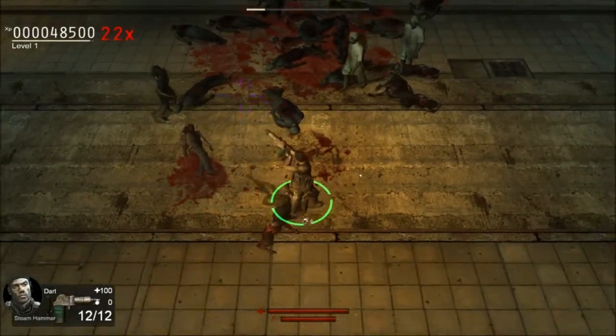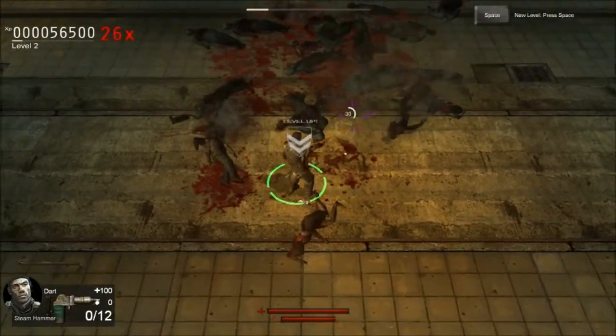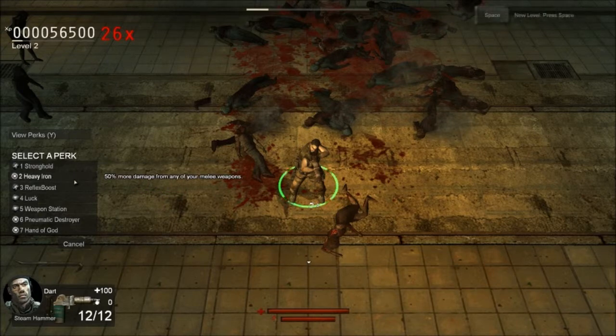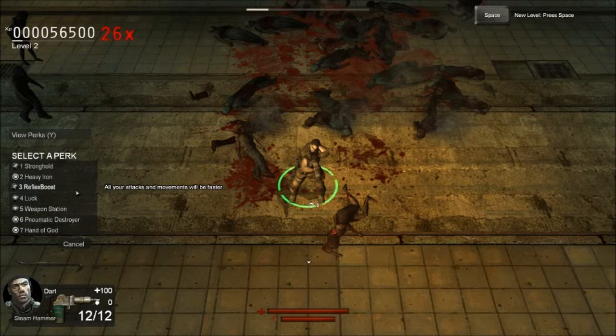Alright, leveled up. Stronghold — heavy armor, 50% more damage from any of your melee weapons. I'm never going to use melee, so that's completely useless.